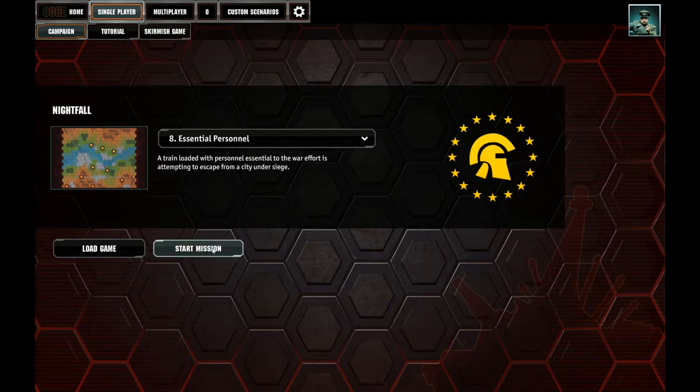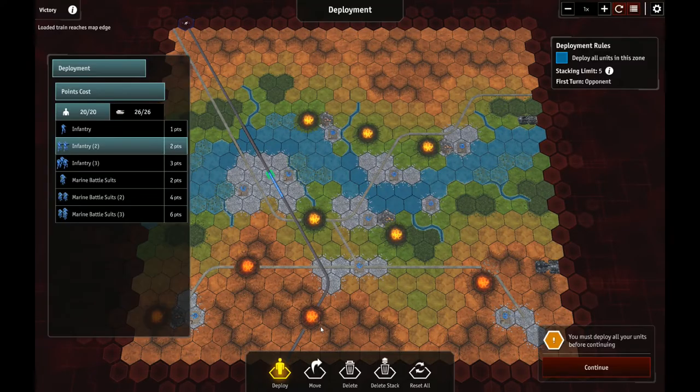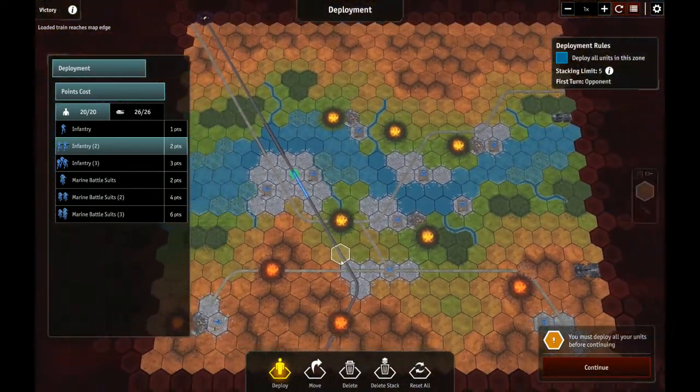A train loaded with personnel essential to the war effort is attempting to escape the city under siege. So we have to stop some ogres from making our train go bye-bye, and here's what we've got on the field here.